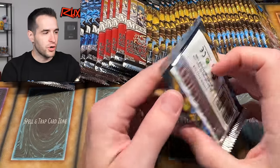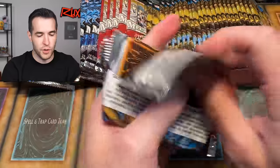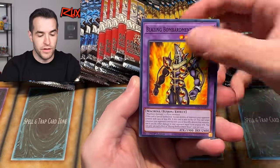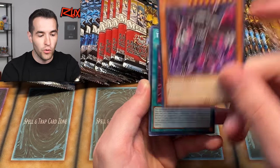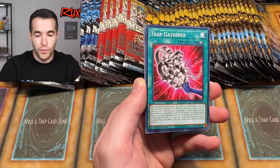Let's start off with our first Infinite Forbidden. I love this set so far — I've had so much fun opening it because of the retrains. There are 48 packs to open today. Our first match candidate is Dark End Dragon. You can pull this out of Legendary Collection Kaiba as the regular synchro version.